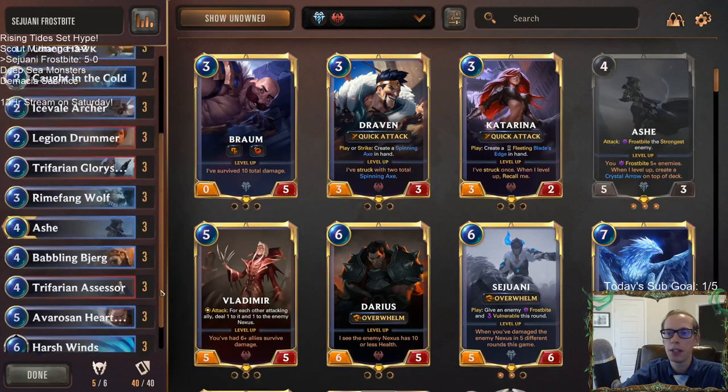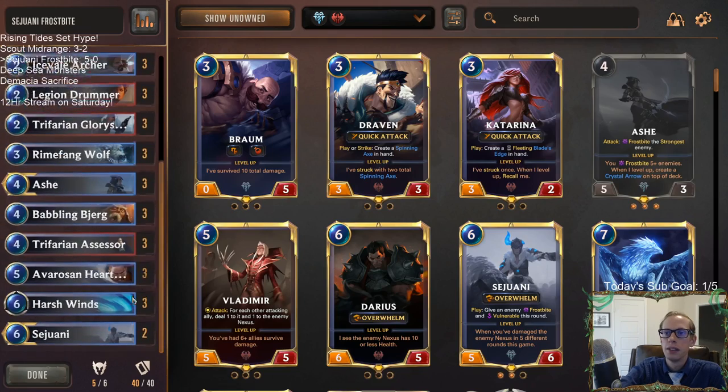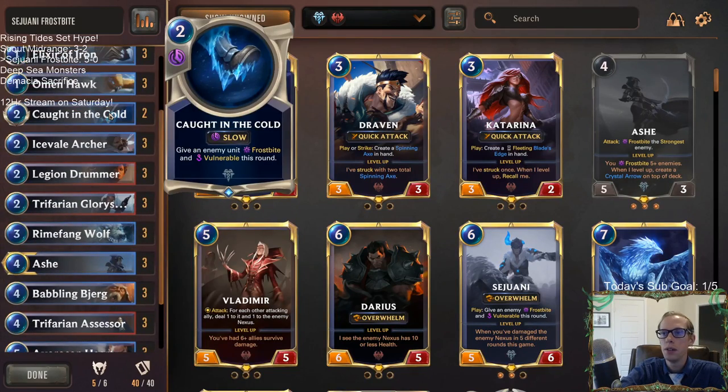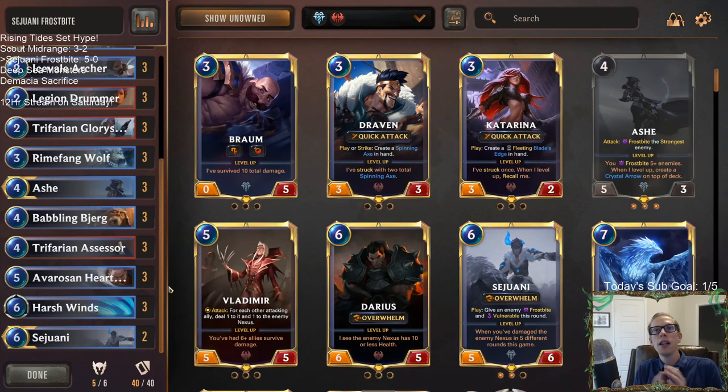Especially how this set does seem to have a whole bunch of mid-range units everywhere. This deck only has just these two new cards: Caught in the Cold and Sejuani. Alright, that's Sejuani Frostbite — those of you watching on YouTube, hit that like button and let me know in the comments what you want to see from the new set. Leave those comments — I always like seeing those. Thank you so much for watching this video and I will see you for the next one.